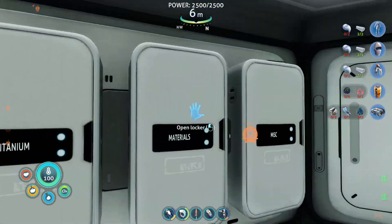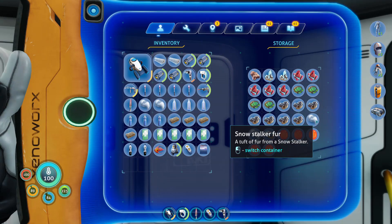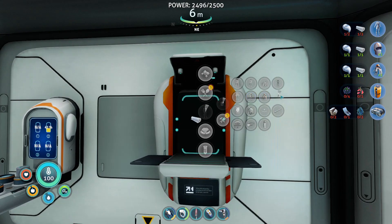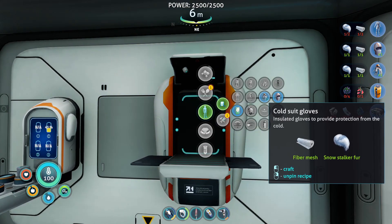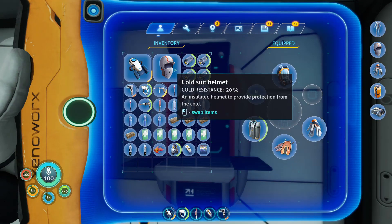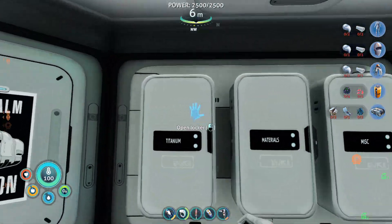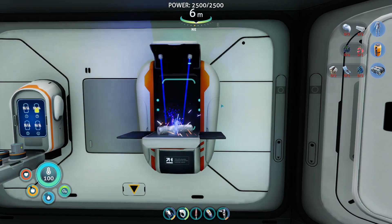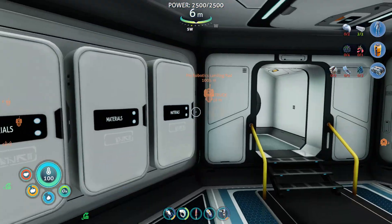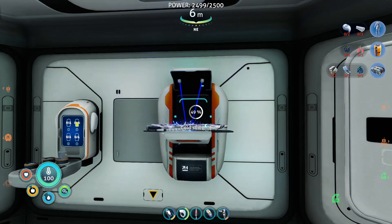Let's go ahead and craft the cold suit now — specifically the helmet and the gloves with the snow stalker fur. There's the helmet, and there are the gloves. Those gloves are just going to go right on. We're going to have to switch that out with a rebreather unfortunately. Let's put it in a locker so we can grab the rest of the fiber mesh. And there we go — we should have all the fiber mesh. Let's grab the snow stalker fur, and now we have the complete cold suit. That will be extremely useful.